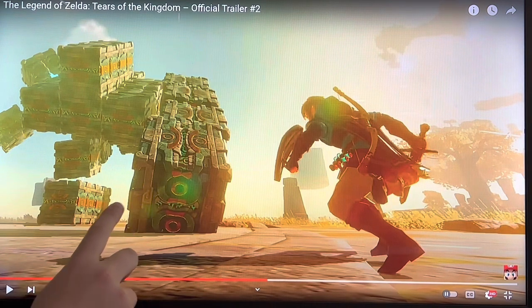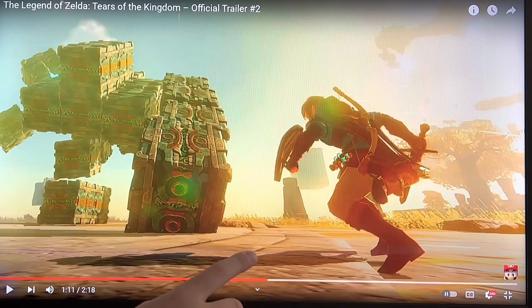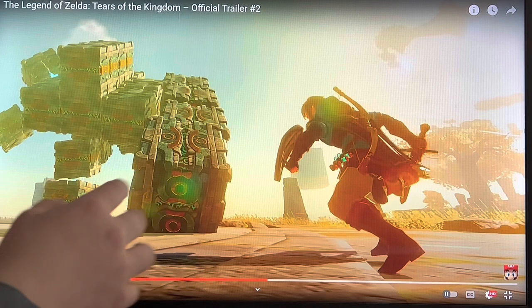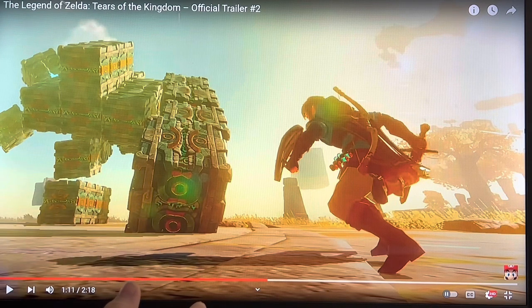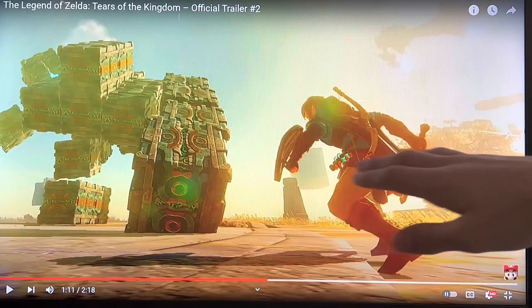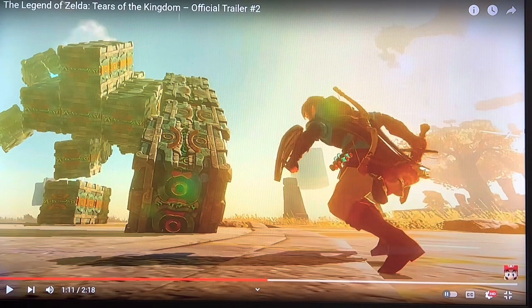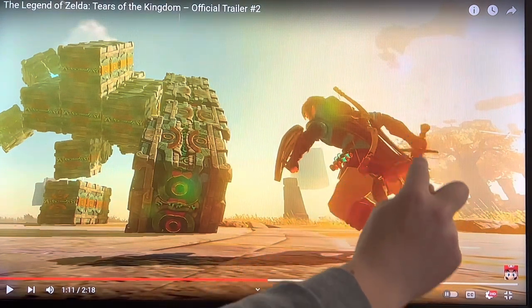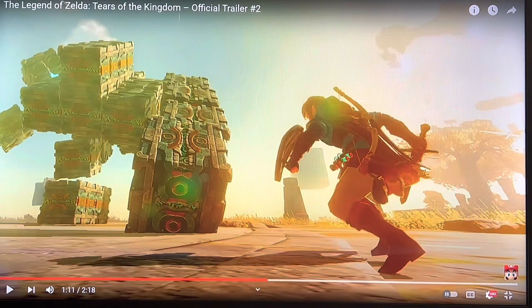It looks like a different type of architecture in the game — different from the Sheikah, it looks more like Zonai. You can tell it's on an island, and you can tell that Link has to fight it, so it's an enemy, maybe a boss. Maybe the islands are where you fight the bosses. You can also see, once again, close up those vials there containing possible Tears of the Kingdom, and also a new type of sword, because no sword in Breath of the Wild is that short.